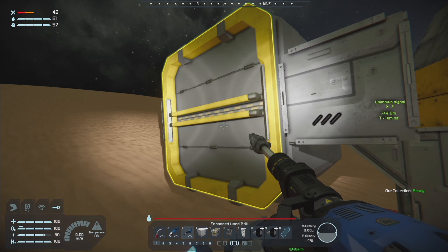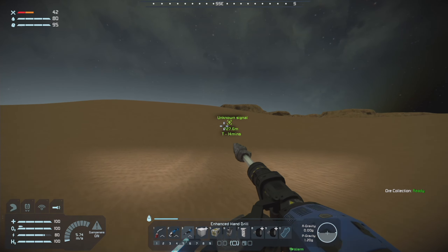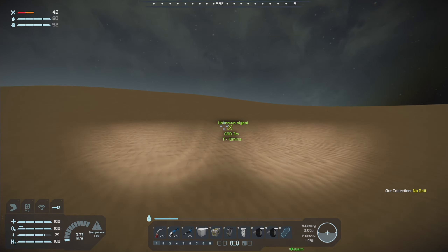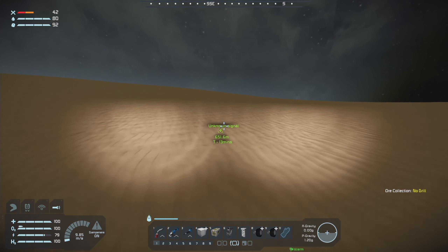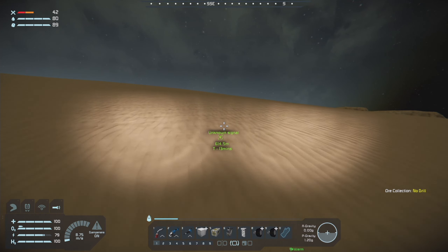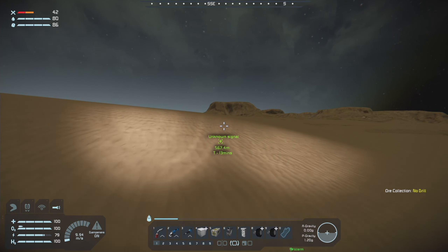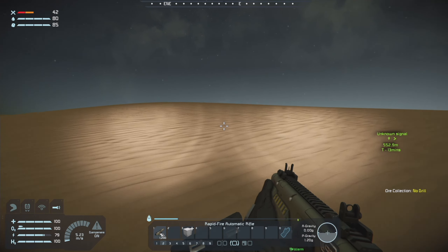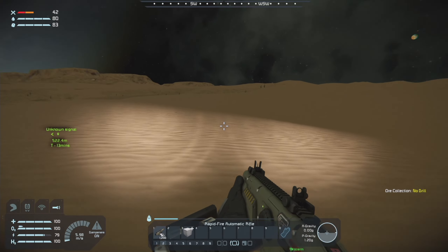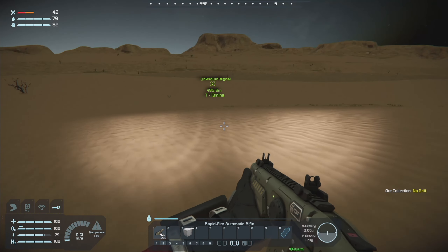I've been building on the rover but an unknown signal just came down about 700 meters away, so I'm going to run over and get that. Hopefully it's worth it — sometimes there'll be some food or something in there that could be pretty useful. It's neat, it actually came down close enough I could see it coming down on the parachute. I'll pull out the old pew-pew gun just in case.